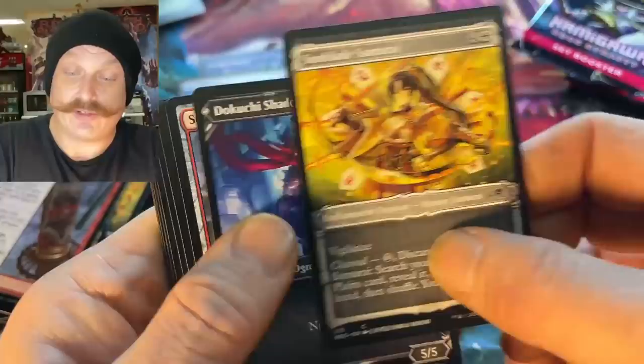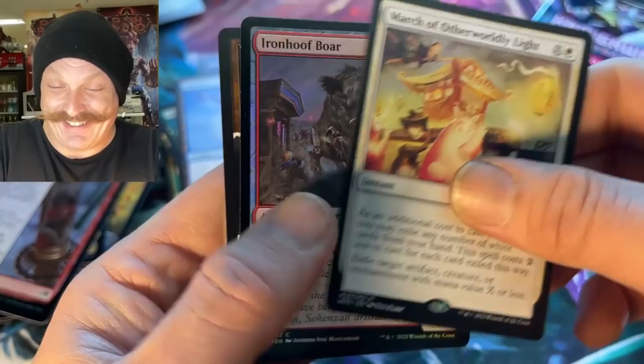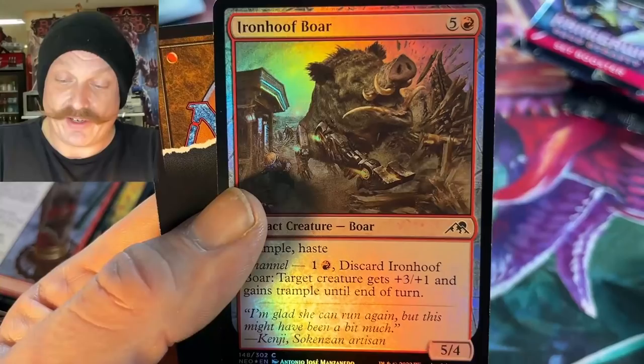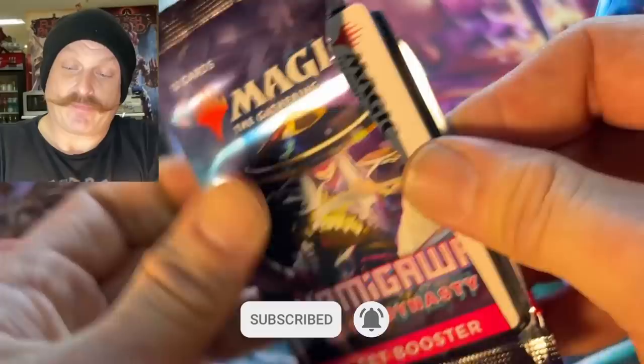That's a dark art — nice looking though. March of Otherworldly Light — I love that art, man. Yeah, look at the cat. Oh, that's cool — it's very anime. Iron Hoof Boar — look at that art. He's got like little propulsion jets coming from his metal legs — cybernetic, he's so cool.